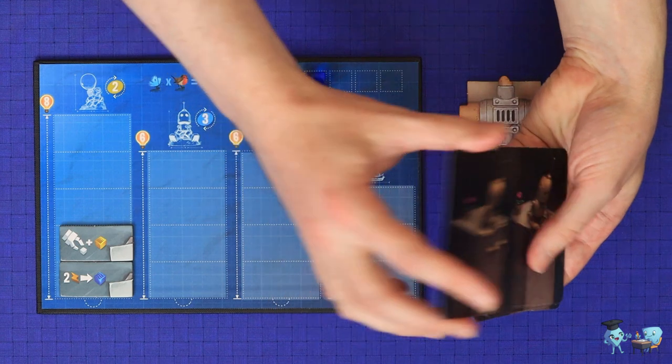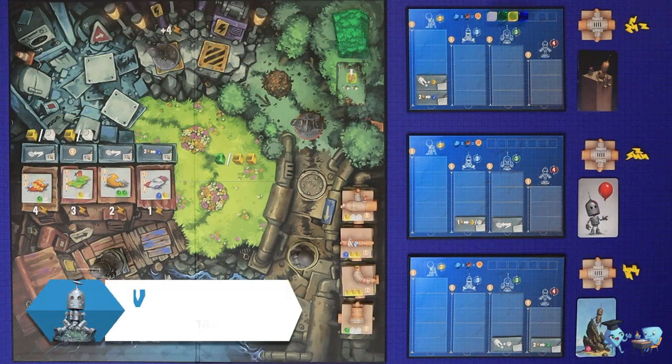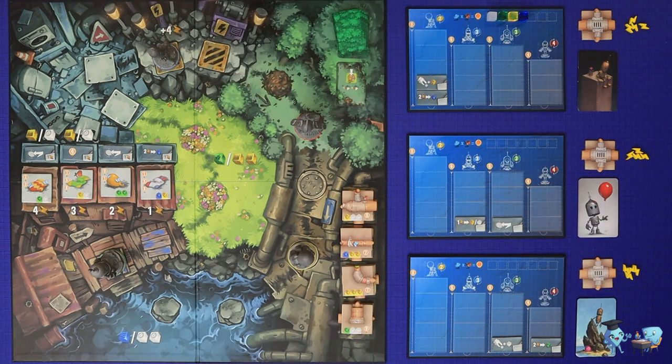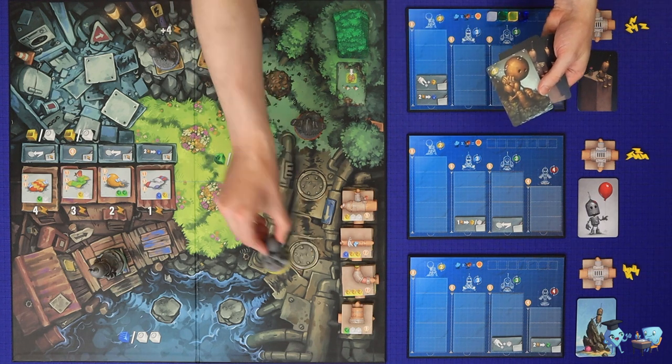Finally, each player takes a deck of seven transmissions cards showing the same picture on the back, shuffles them up, and draws a starting hand of three. Choose a first player and you're now ready to play. Transmissions is played in turns starting from the first player and going clockwise around the table. A turn takes place in the following steps: first, a player plays one card from hand and then moves the matching depicted robot around the board.